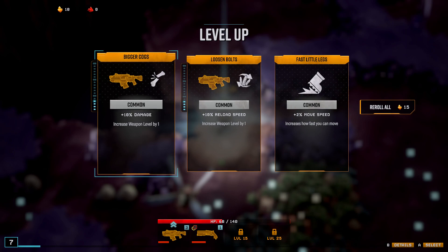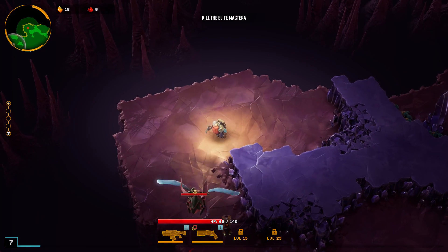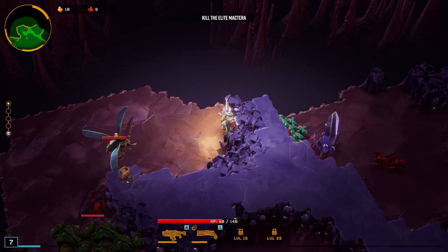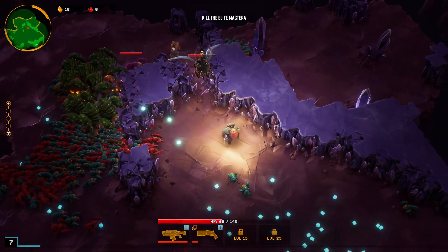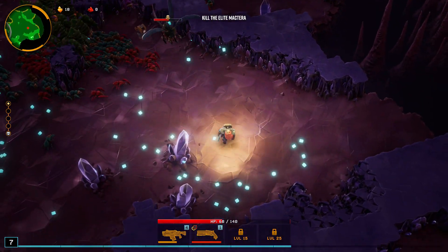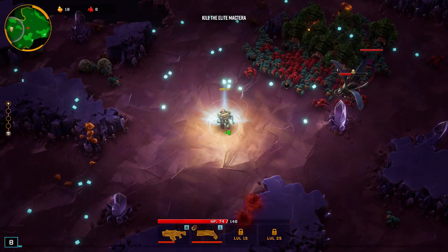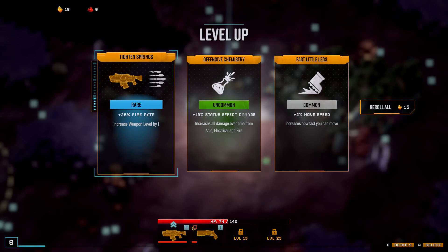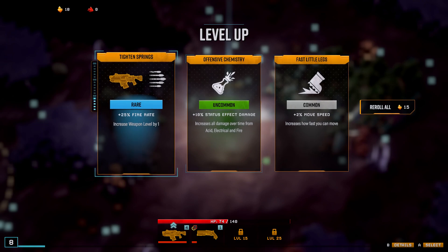More damage — 10% weapon damage, Bigger Cogs. There's dudes on this side too. I made it through, took a detour through the wall. Increases all damage over time from acid, electrical, and fire — I don't have any of those things. Titan Springs again: plus 25% fire rate, increases weapon level by one. I'm going to go with that.